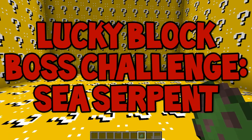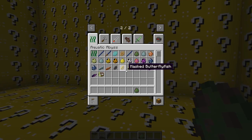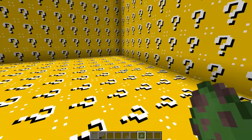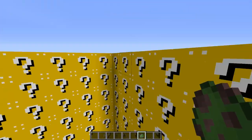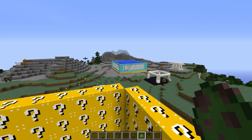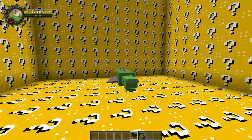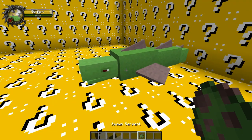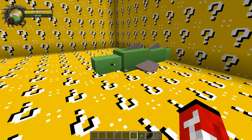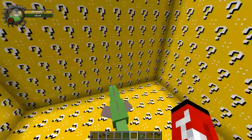Welcome back to the Lucky Block Boss Challenge. Today we have a special episode. We're going to be fighting a mob from the Aquatic Abyss mod — a very cool mob. We got a little special arena, a water sort of arena. I just filled it with water, at least as much as I could before getting lazy. But we're fighting the serpent, and we might do multiple rounds since this guy is fairly easy — well, I'm hoping he's fairly easy. He has 60 health, which is like the minimum amount that I've seen so far.